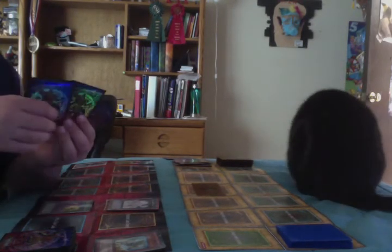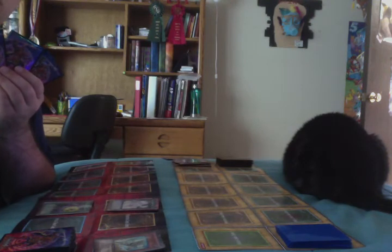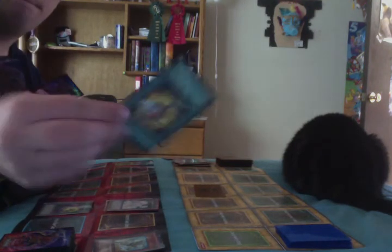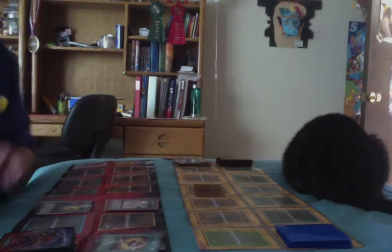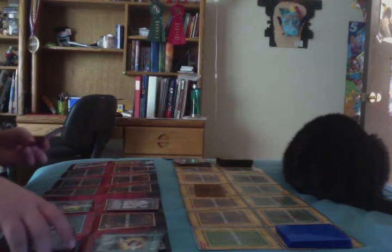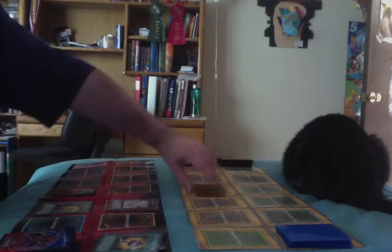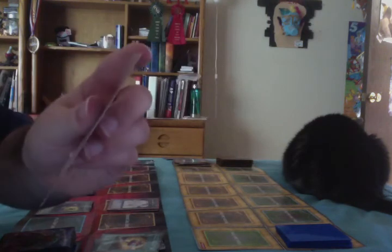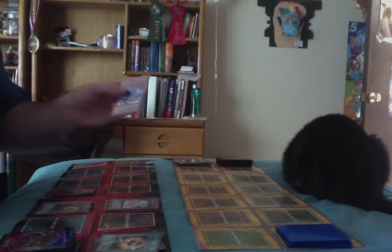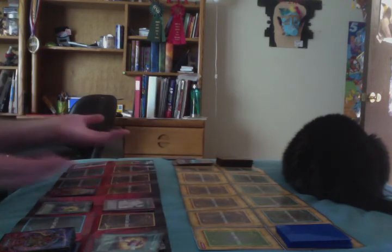Let's see — Rock deck plays Magical Mallet, shuffling Go Go Go Golem back into the deck to draw a card. Excellent — face down, and Gemknight Pearl attacks. Stealth Bird! When Stealth Bird is flip summoned, the Rock deck would take a thousand damage — luckily it was only flipped face up because of the attack. Stealth Bird is destroyed, and the Rock deck somehow survives.